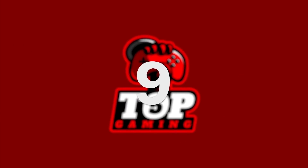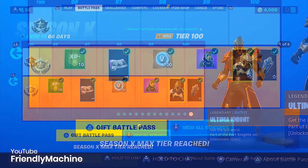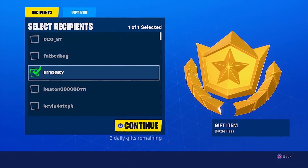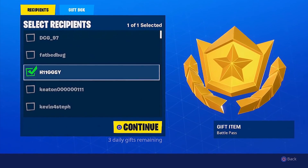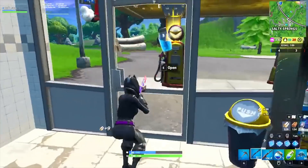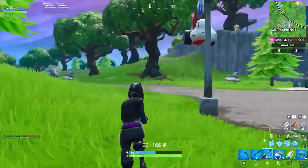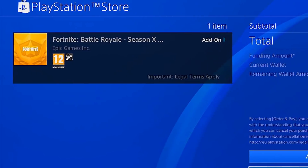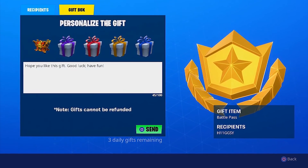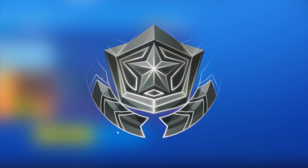Number nine: gifting the battle pass. You heard right, Fortnite have finally added the ability to gift battle passes. You can easily find it when in the battle pass tab, just under all the rewards. I'm pretty surprised they haven't done this sooner, but at least we have it now. The best part about this is that instead of holding long-winded battle pass giveaways that involve using third-party websites to transfer the required funds, we can now directly send you a battle pass with no hassle. So make sure to smash like on the video, comment your username below, and we'll select two subscribers to send a free battle pass to.